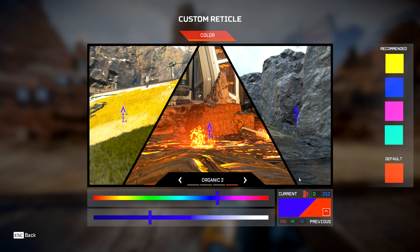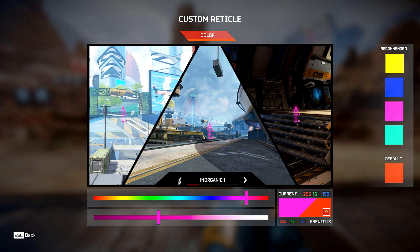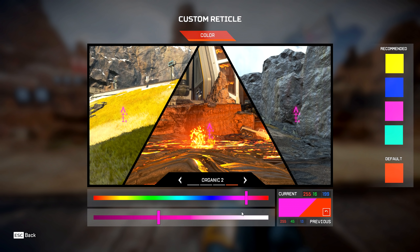Let's say you have a favorite color you want to use as a reticle and want to see what it looks like in game. I'm probably going to run with hot pink, but I think it gets lost in the lava background, so I'm going to have to play around and find a version that doesn't get lost in lava and can be a little brighter.